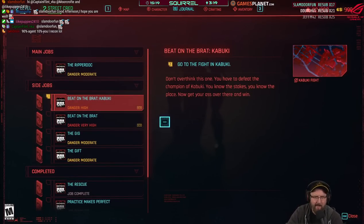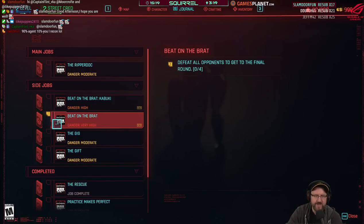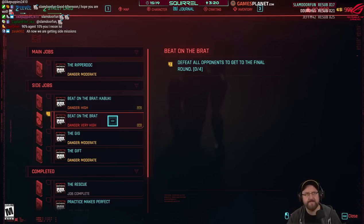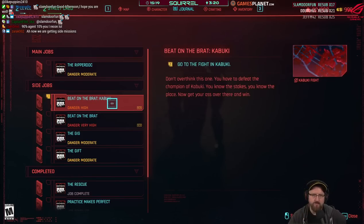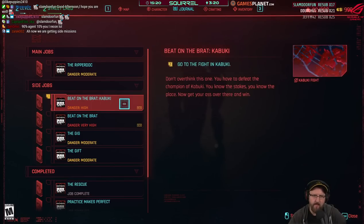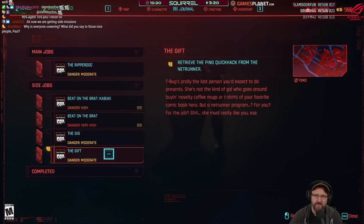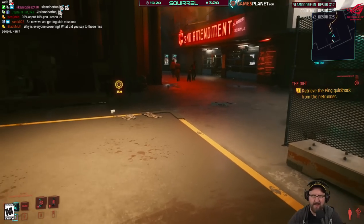Reviewing side jobs: there are a few going on. One gig says danger very high — probably not ready for it yet. Another one has a different danger level. Need to do the quick hack netrunner mission. Sticking with that for now.